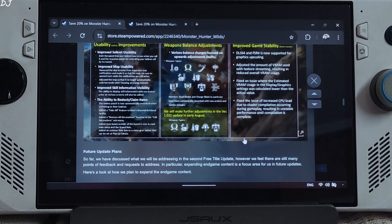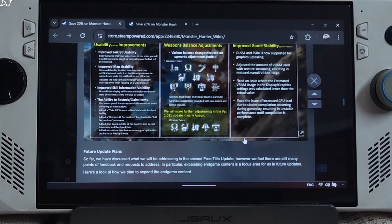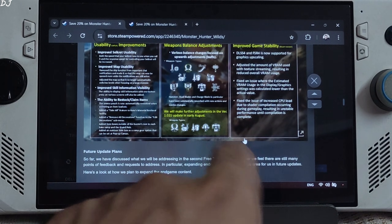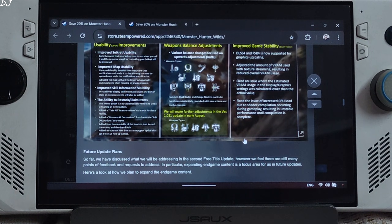Weapon balance adjustments are also part of this update. It also includes many user interface and UX improvements: improved seikret usability, improved map usability, improved skill information visibility, and the ability to restock camp items.